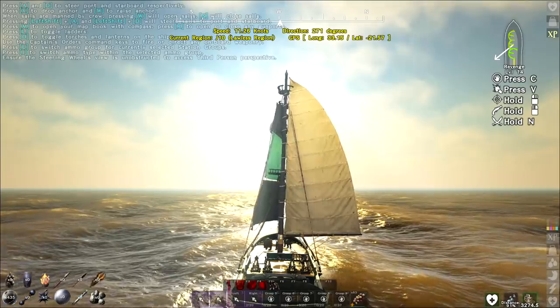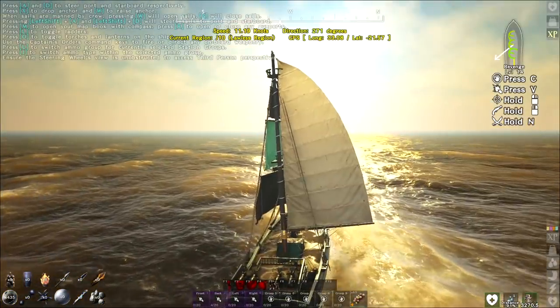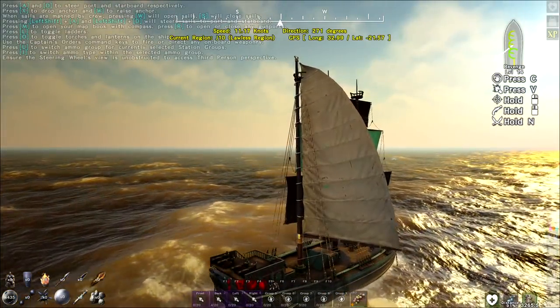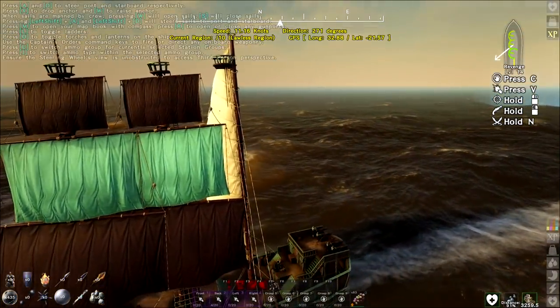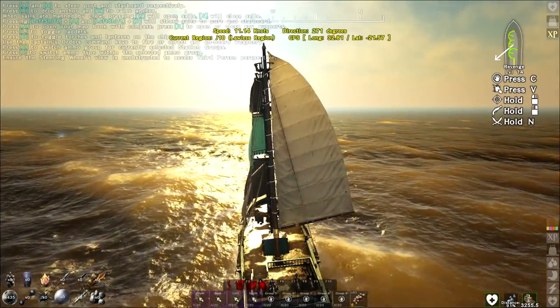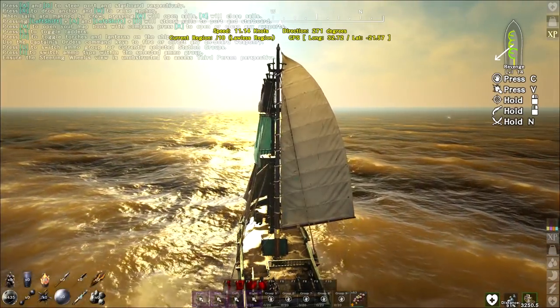The water has turned that brownish color — this should be desert islands now. We're in J-10, just crossed through the border. This is where I'm going to be looking for our first island to jump onto. So this is great — we're in the desert now. It's going to be hotter, but we should start finding some different resources.